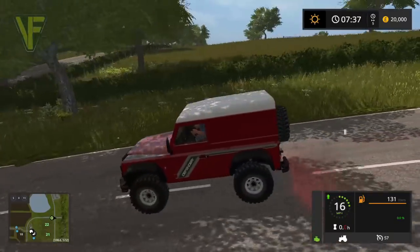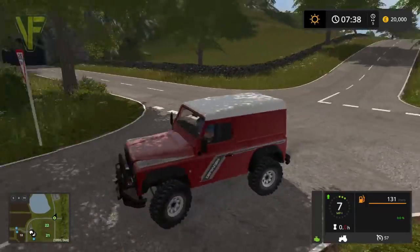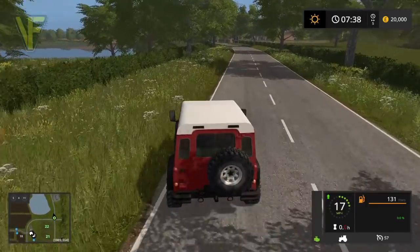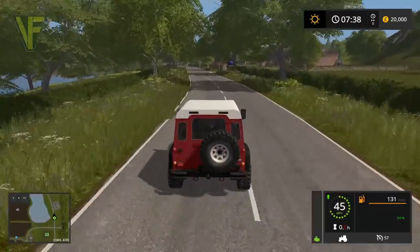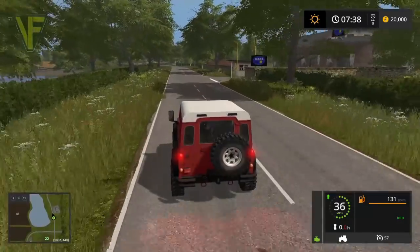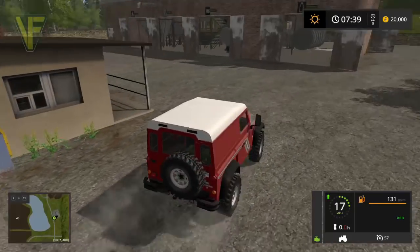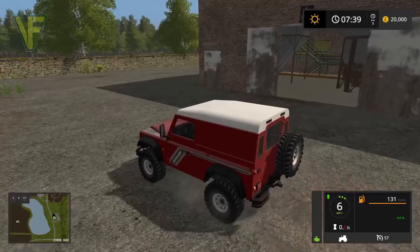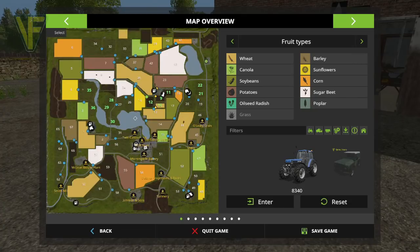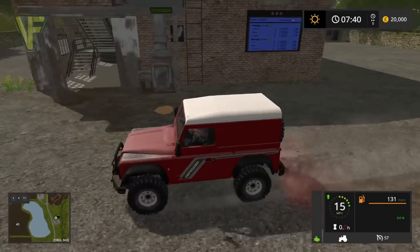We're at the tunnel edge of the map - there's grass field 22. Heading up here because there's a barn or farm of some kind. This turns out to be the soya milk factory. It's not marked on the map as a sell point, but this is the soya factory mentioned in the description.